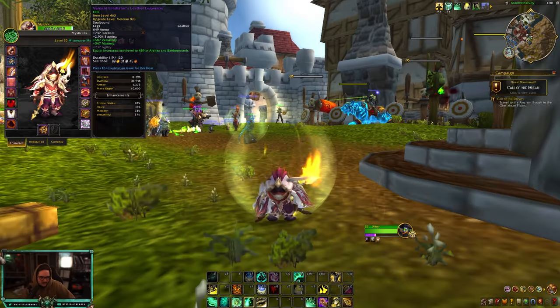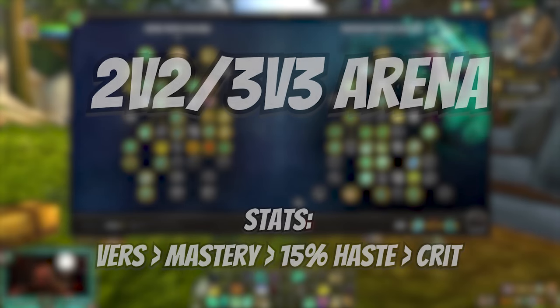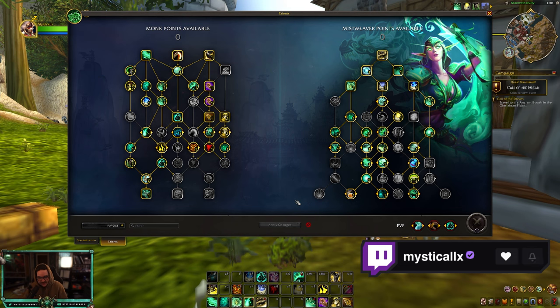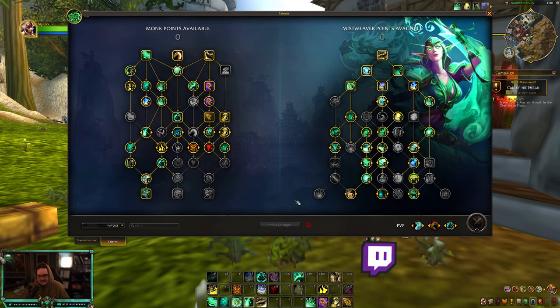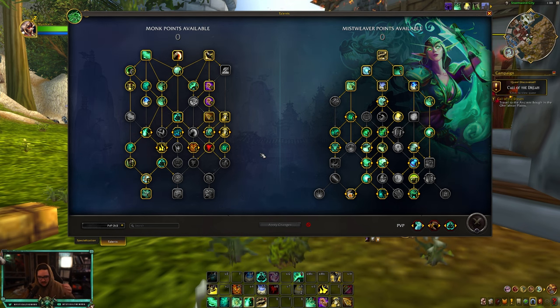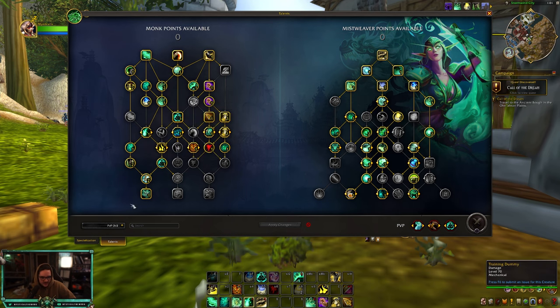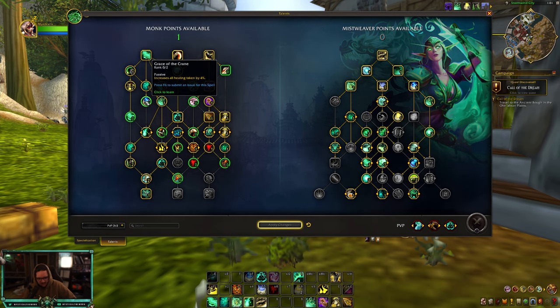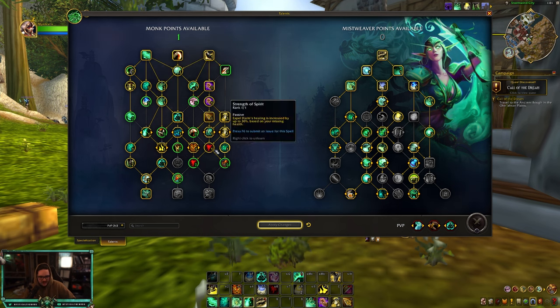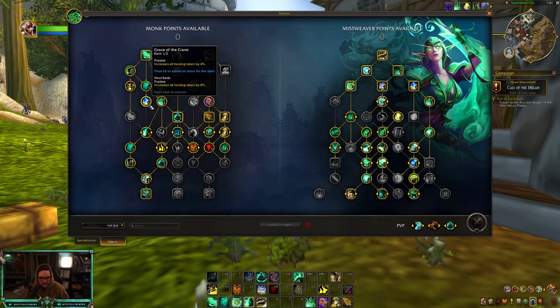Starting with PvP: for normal threes in the arena, I'll be running Versatility, Mastery, and Haste — roughly 15 to 16 percent Haste, rest Mastery and Vers. On the left hand side nothing's really going to change. You do get one extra point with the skip from Escape from Reality only having one point, so I put one point into Grace of the Crane. You can put this point anywhere — you could even put it into Provoke, since taunting hunter pets is actually really good.